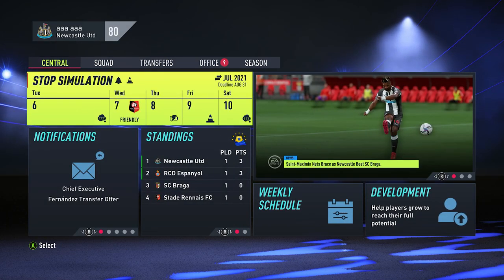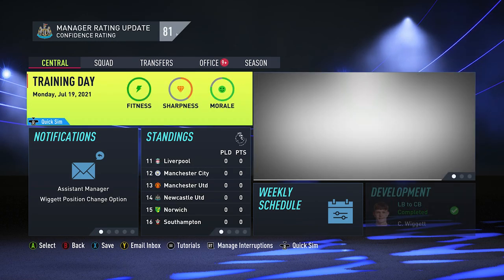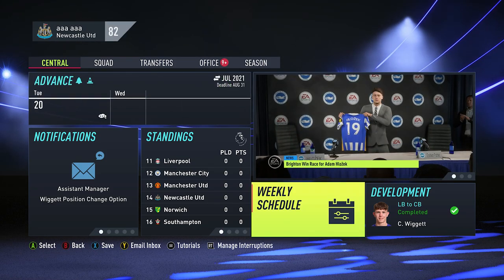We're then going to skip a few days — simulate through, as you can see me doing here. You might have a few matches. It's going to take about a week to a week and a half until you see in the bottom right-hand corner, where it previously said development, it's now telling you that the development of the player you chose is complete.